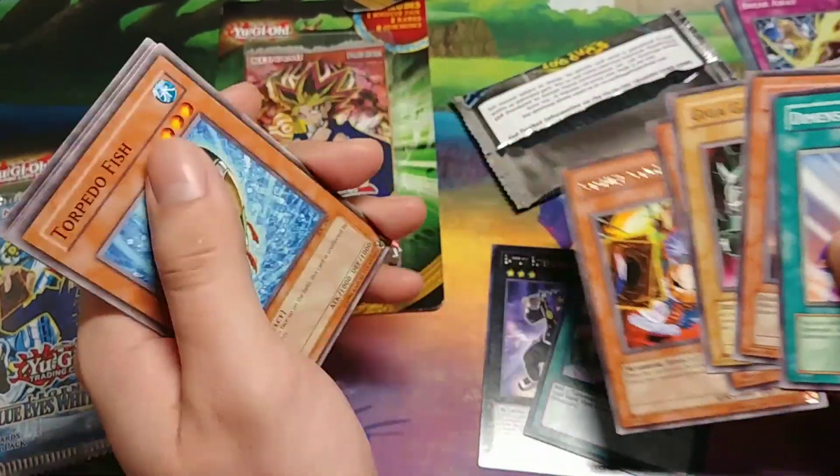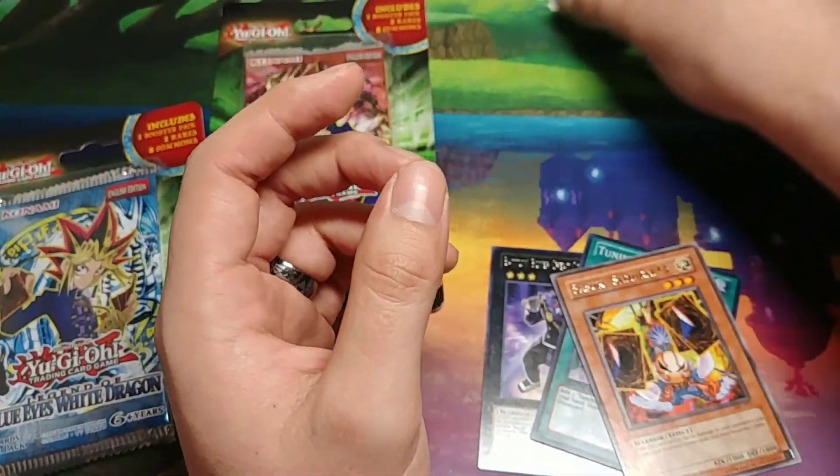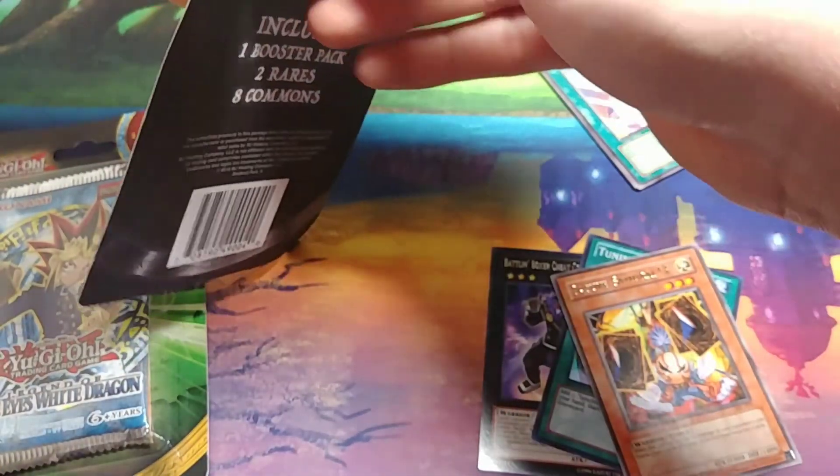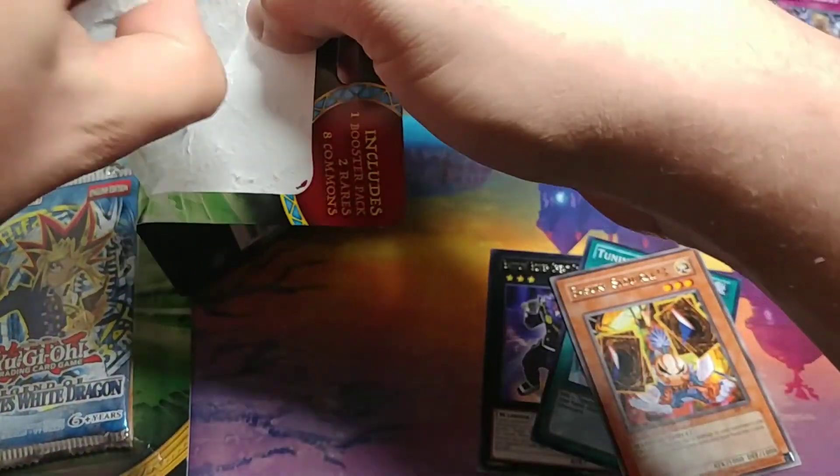Torpedo Fish, Tower of Battle, Chaos Greed, and Hyper Hammerhead. That's our rare — set that aside. That's pretty interesting. Maybe we'll also get a foil out of this one. Let's see if it was just a fluke or what.